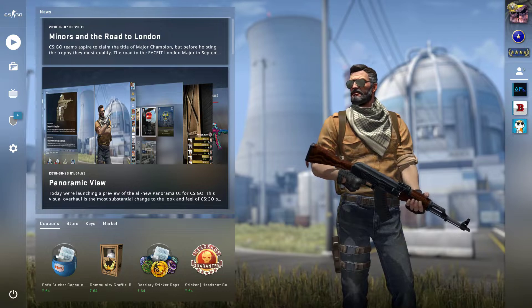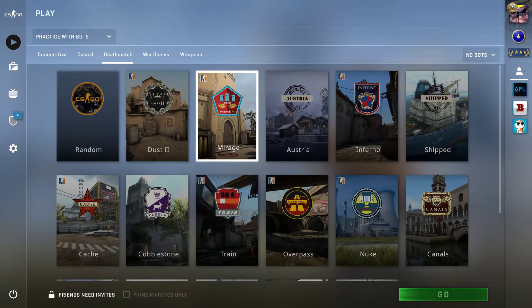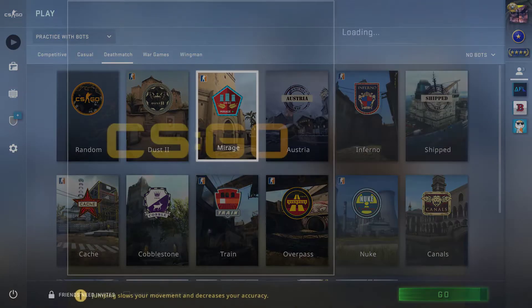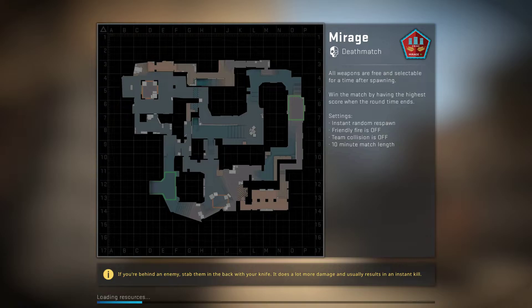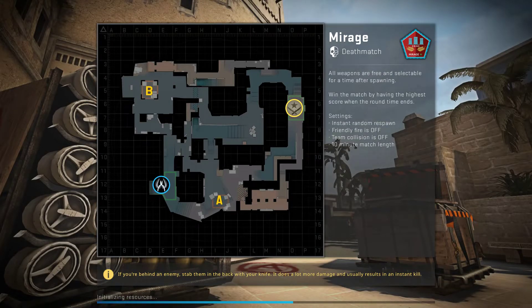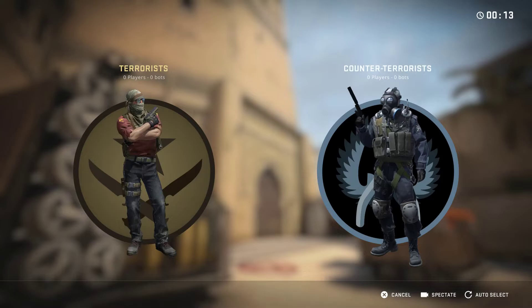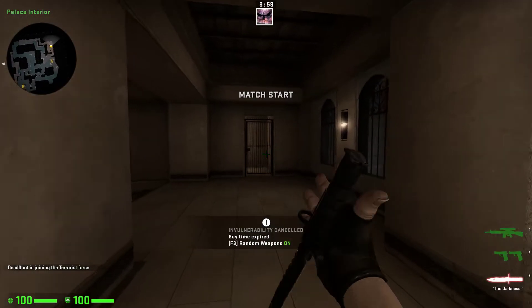As we're going to see now — let's load Mirage. These are the new loading screens, as you can see the newer map logo and everything, and that's quite a faster load up that we see here.